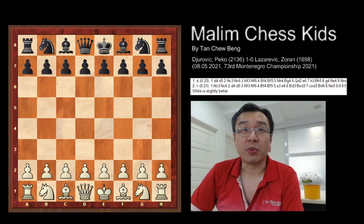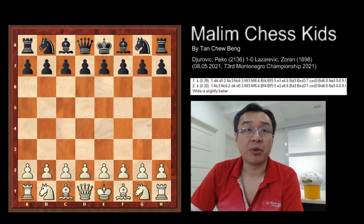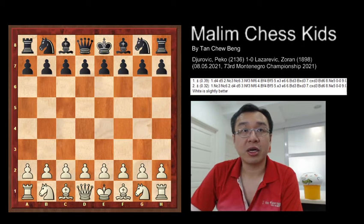Hello everyone, welcome to Malim Chess Kids. Today I'll share the game played by Petko and Zoran — a beautiful game completed in 24 moves with a queen sacrifice. Let's see how the game was played.